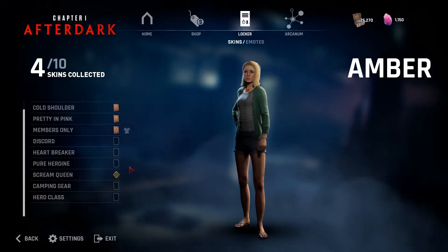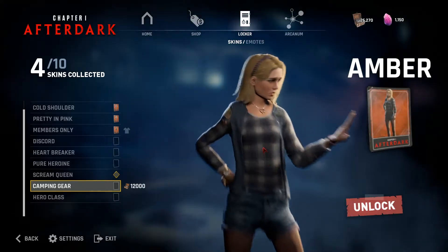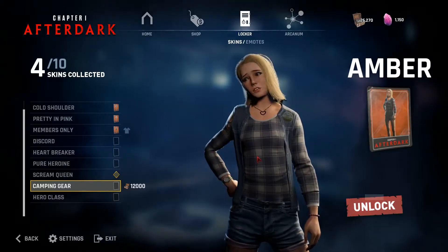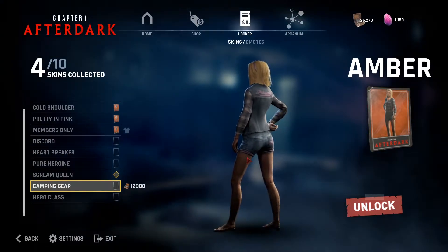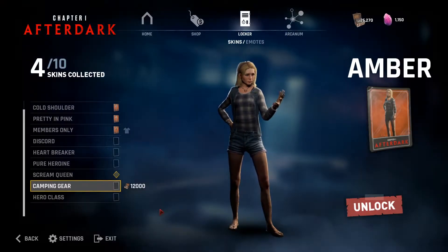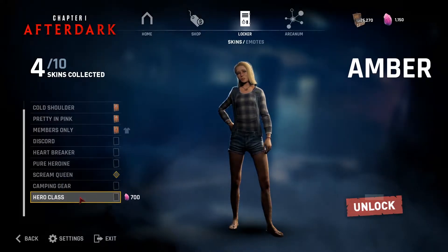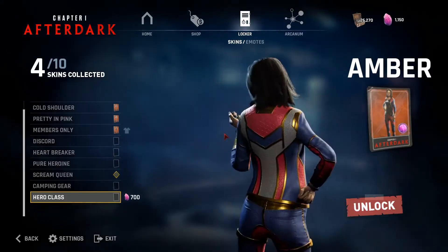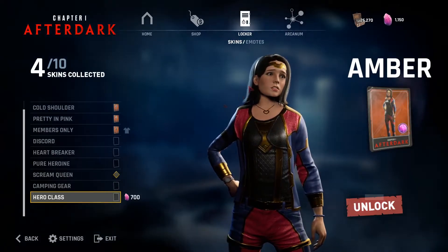Now we're on to Amber. We have her camping gear, which is basically a recolor of her other cosmetics. Her legs are extra dirty, which I think is a nice touch, but I probably won't care much about the camping gear ones — I like the hero ones more. She also got a new hero cosmetic and she actually looks like a superhero. I don't think Raj looks like one, but she does.